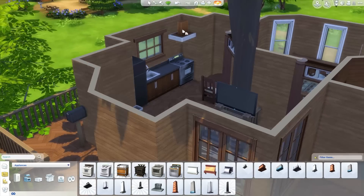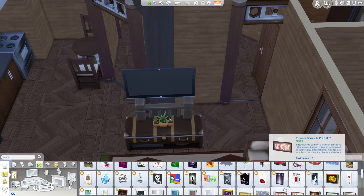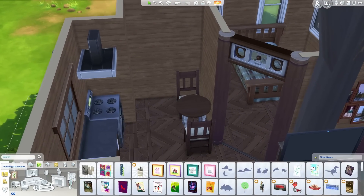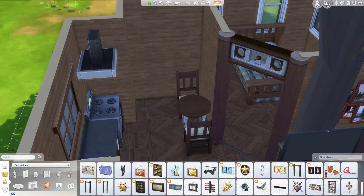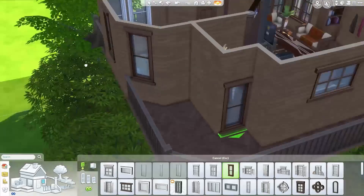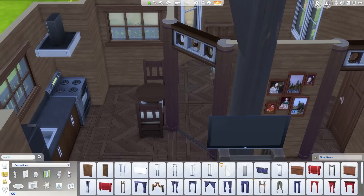I thought I'd dull down the kitchen a little bit so it didn't stick out so much — it was really white compared to everything else. Because everything else in this house is a little bit more brown, a little bit more wooden, a little bit more handcrafted. Looking quite nice.